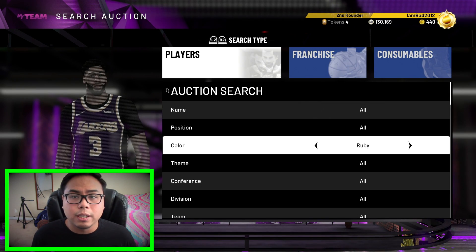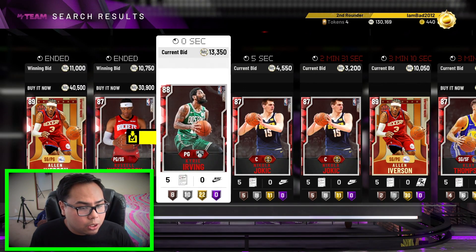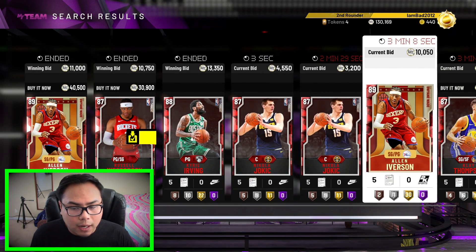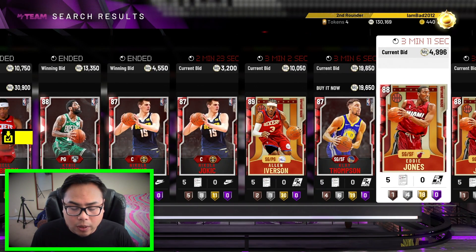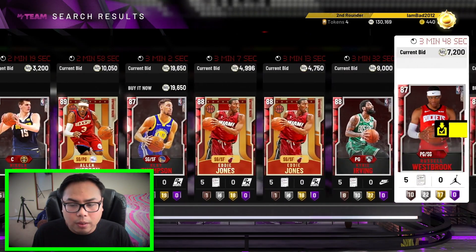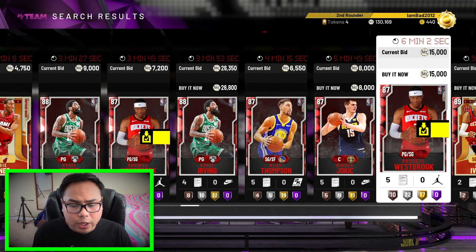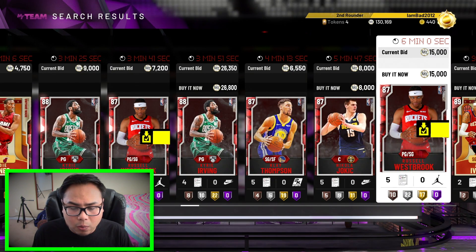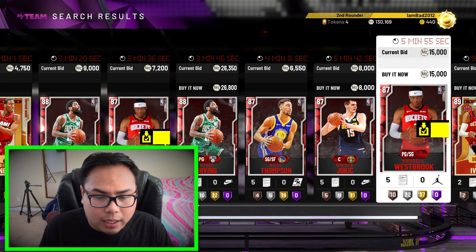Final rotation of players here. We're back to Ruby. Hopefully we get a fire Ruby. Choose a number 1 through 15. The answer is 7. 1, 2, 3, 4, 5, 6 — and Klay Thompson would have been fire. 7 — Eddie Jones again. Let's go 7 to the right again. 1, 2, 3, 4, 5, 6, and 7 — Russell Westbrook. We used him a couple videos ago, and I actually have this card, so we don't got to spend anything. I'll take it.